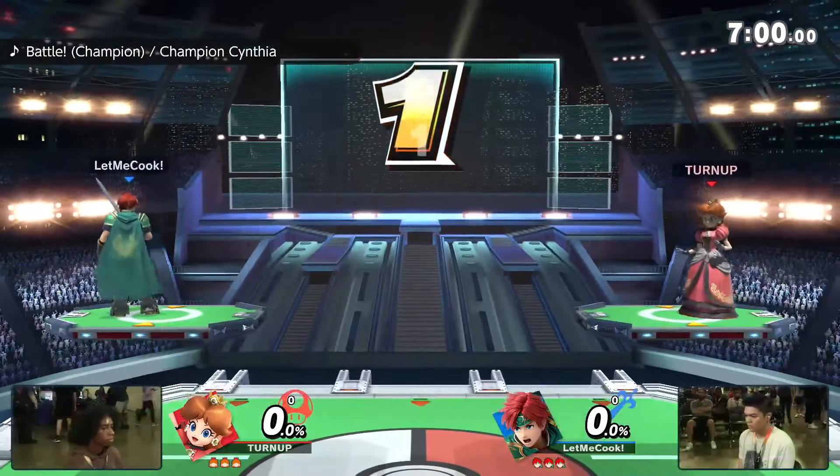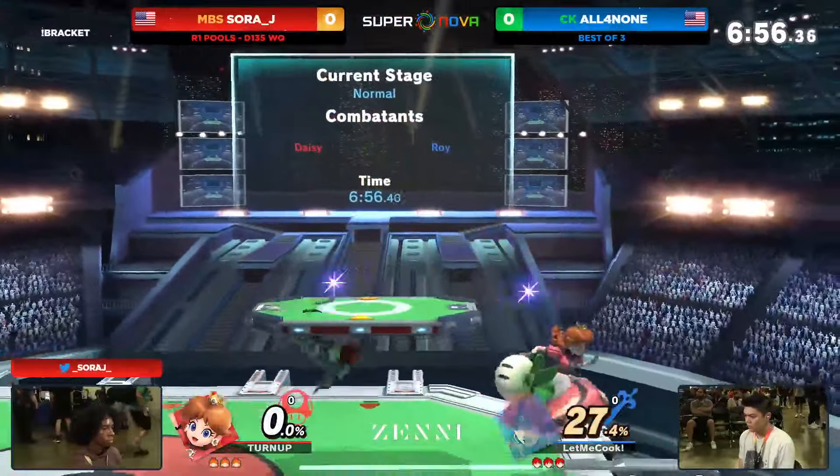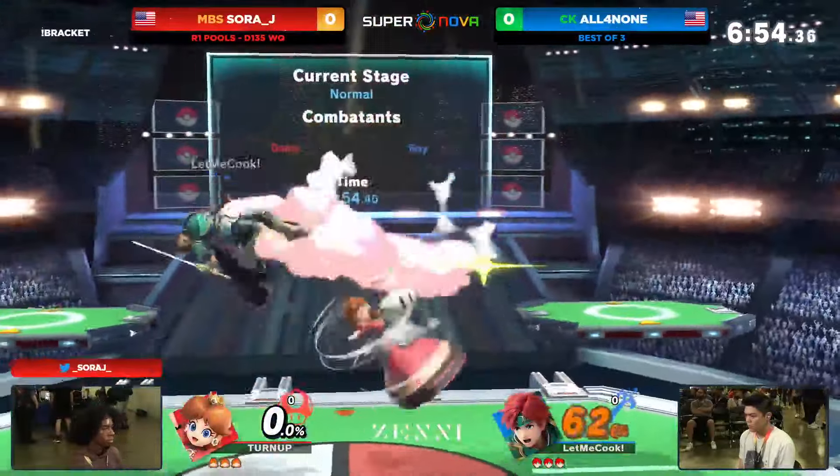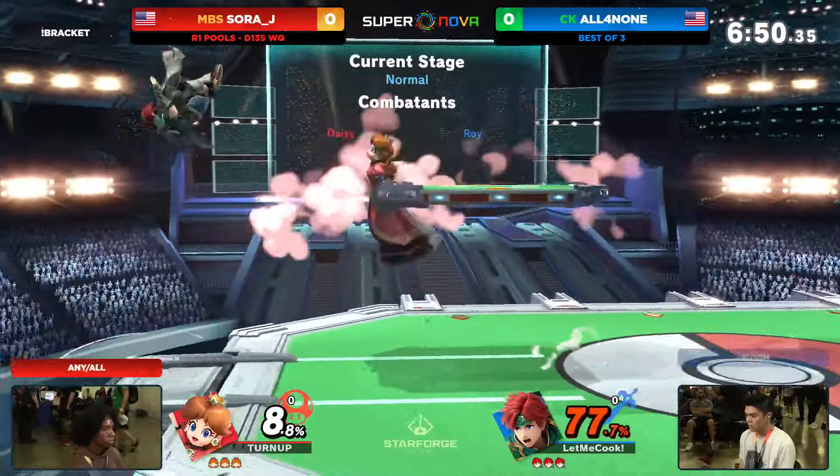Low-key, the armor on the up-beat — you can kind of start preemptively up-beating out of shield against Peach's pressure and tank through it, which might actually work out really well. But Roy is very abusable once he gets hit.